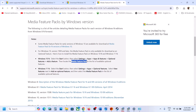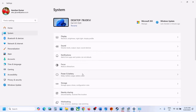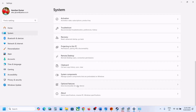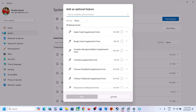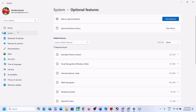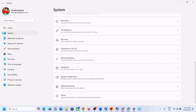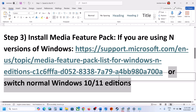Restart your computer. For Windows 11 N edition, go to Settings > Apps > Optional Features > View Features, type in Media Feature Pack, install it, and restart your computer. You may find the optional features under System as well. If you can, you can also simply switch to the normal Windows 10 or 11 edition.